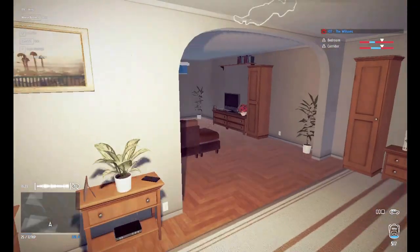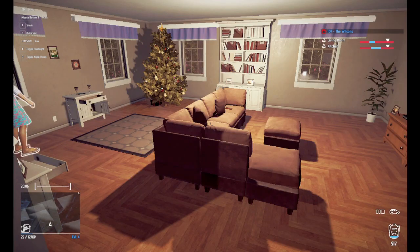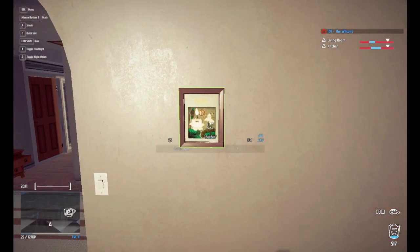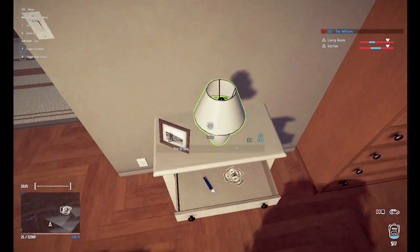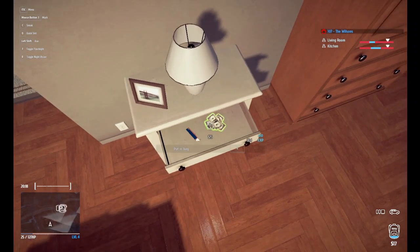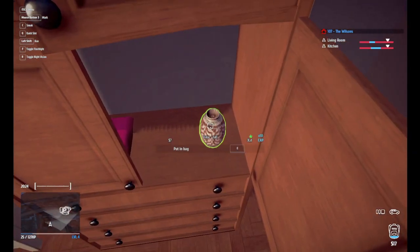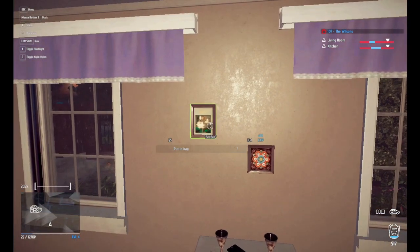Moving right next door. Around the stairs, we'll head into the living room. The reason I'm not busted here is because I've got a cheat code that makes me invisible. The BB artwork, only $5. Another $4 lamp — that is worth more than $4. In this drawer, we've got the USB flash drive for $20 and $15 cash. Next up, we've got some skippable vases. There's that tall one for $7. And the skippable artwork: BB for $5.